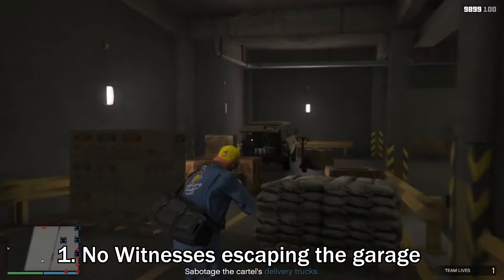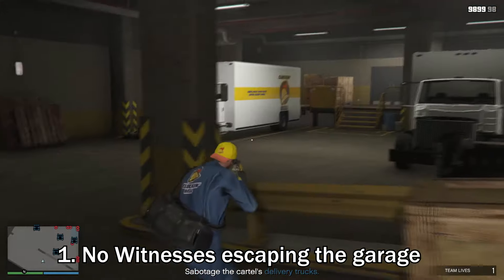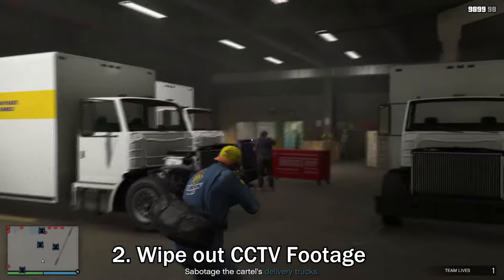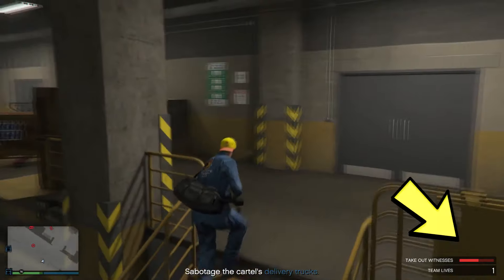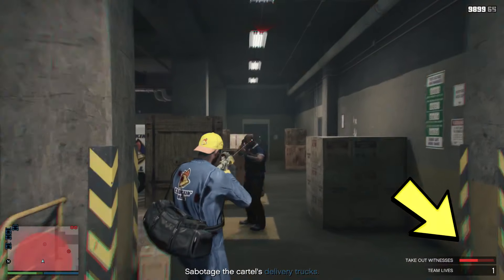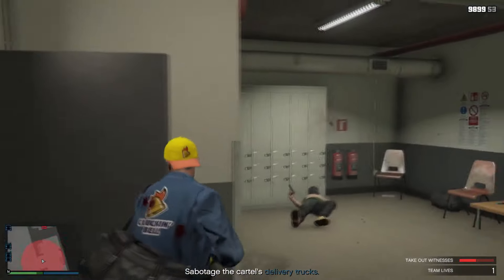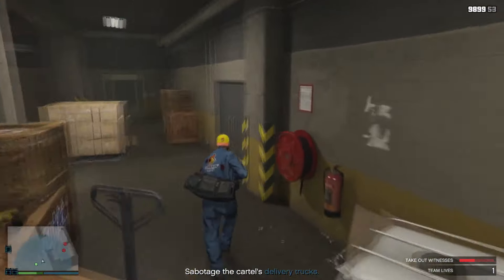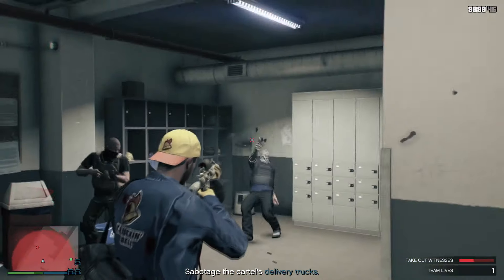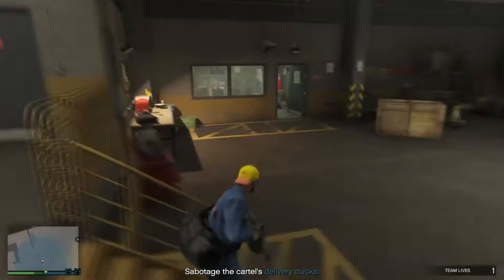Firstly, you want to ensure that there are no witnesses that are able to escape the garage. Second, you need to make sure that you wipe out the CCTV camera footage before exiting the garage. For example, if you alerted the CCTV or the guards, there'll be a takeout witnesses timer at the bottom right of your screen. You want to ensure that this timer does not run out, otherwise you won't be able to do the stealth run unless you join a new session and restart the entire mission.